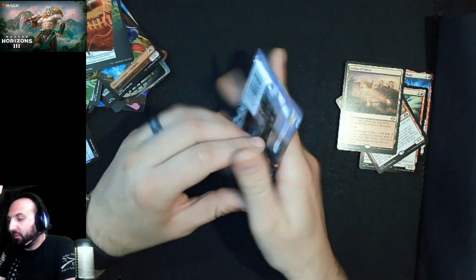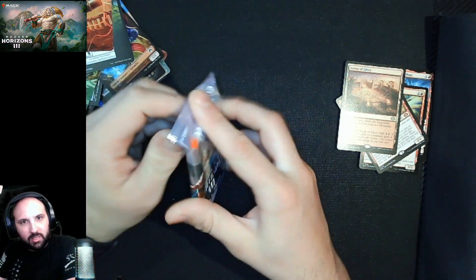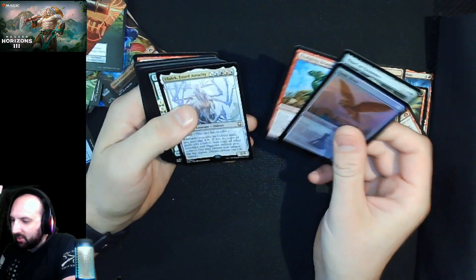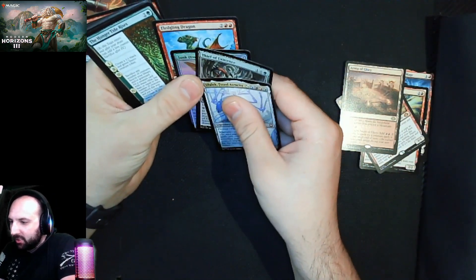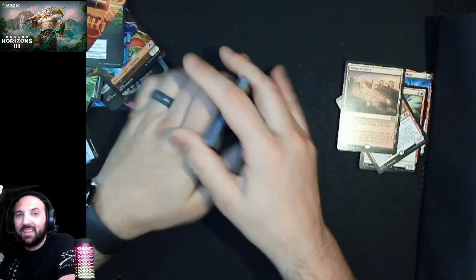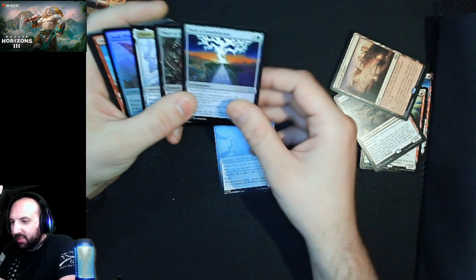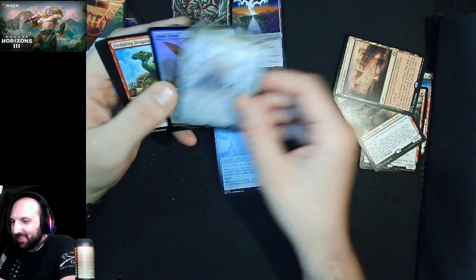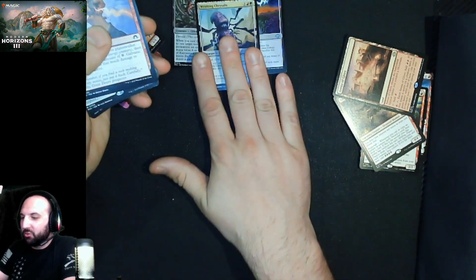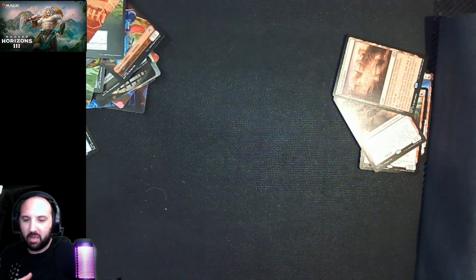Last pack — we've already had a pretty good box. What do we want? Tamio, Ugin's Labyrinth — preferably in foil. No. Thief of Existence is cute — and a hiding Ulalek, cool. Pack one pick one: this pack is a bit of a bummer because we're gonna take Writhing Chrysalis and someone's gonna take one of these others. Maybe at a Pro Tour I'd want to take Galvanic Discharge just because there are so many Eldrazi cards in this pack and we're passing it. It's a rough pack — a really good pack but rough to pack one pick one.